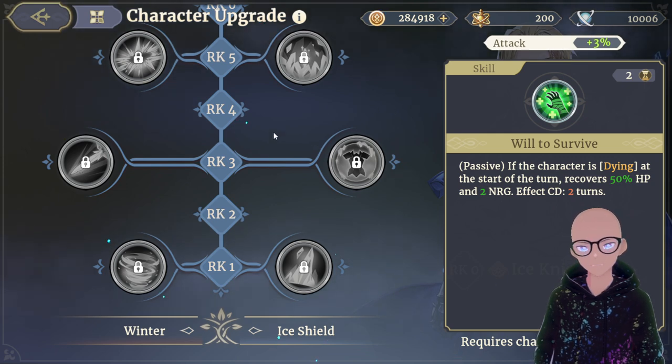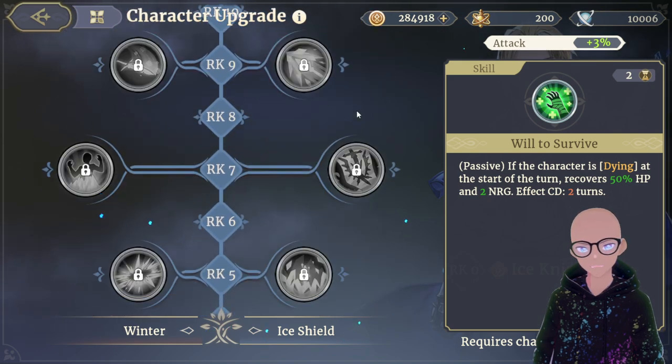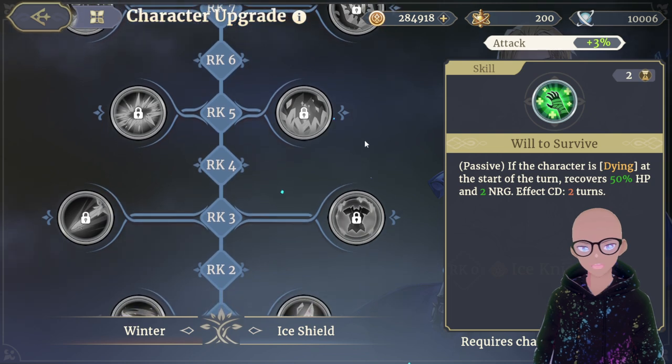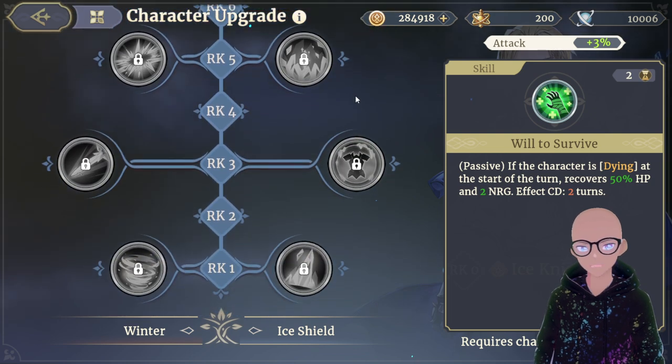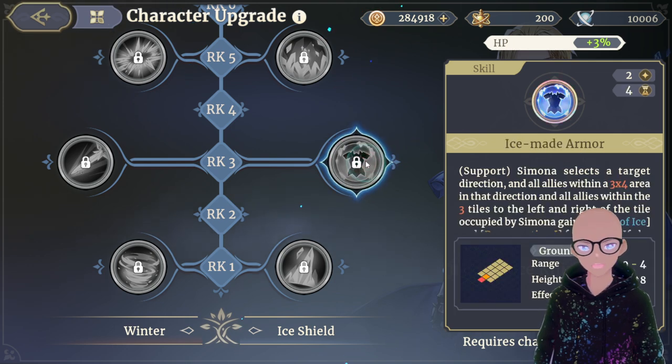If I were building her, I'd take everything in the Winter tree and then only the Rank 3, 5, and 11 skills from the Ice Shield tree. That makes her the most versatile — either super tanky with good damage, or all-out DPS while still dealing suitable damage. Ice Made Armor is my favorite skill in this tree for the sheer versatility it provides in helping your whole team.